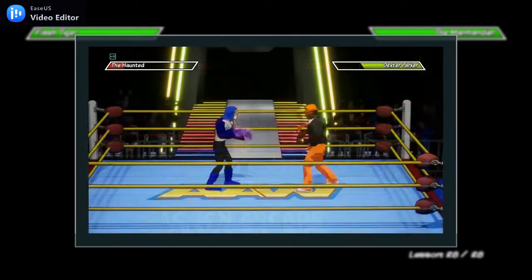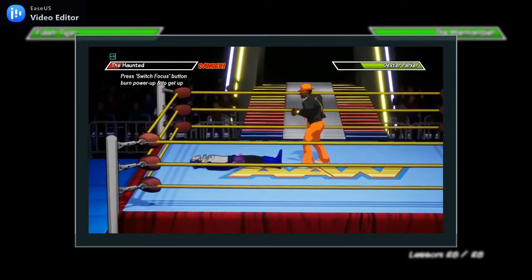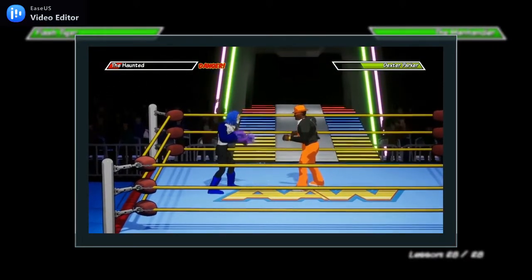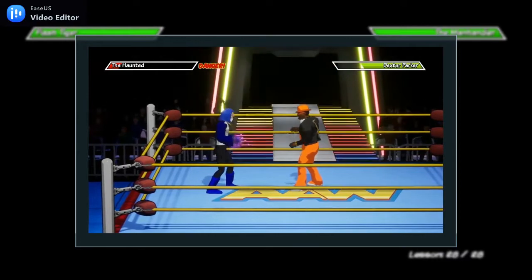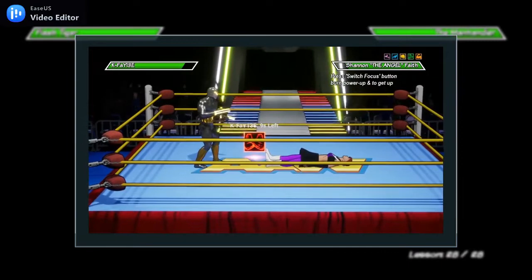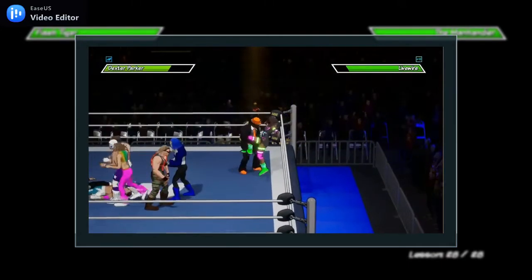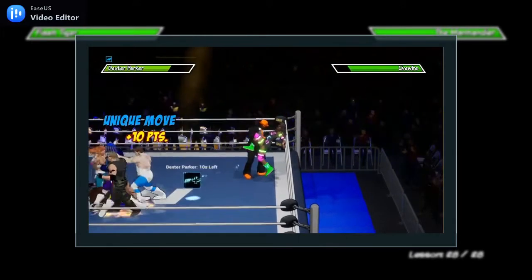Also, if you have any power-ups while down on the mat, you can press the change focus button to sacrifice one power-up and get up immediately. Finally, in certain matches like one-on-one, you can steal a power-up from your opponent by performing a strong grapple. In other matches like a battle royal, attempting or interrupting an elimination will steal the power-up.